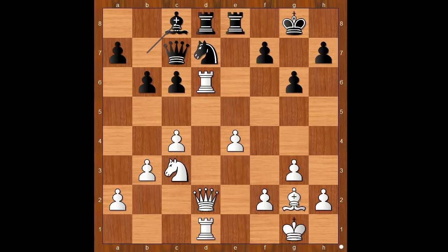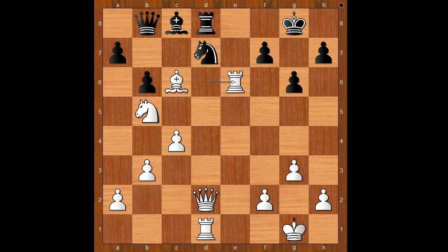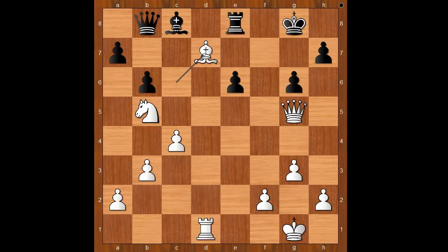Bishop to c8 defending the knight. E5. Rook takes on e5. Bishop takes on c6. Rook to e6. Knight to b5 attacking the queen. Queen to b8. Rook takes on e6. Rook takes on e6. Rook to e8. Bishop takes on d7. Bishop takes on d7. Rook takes on d7.